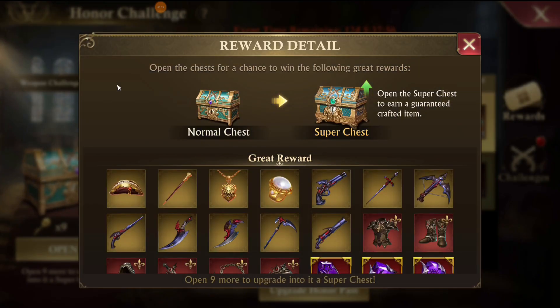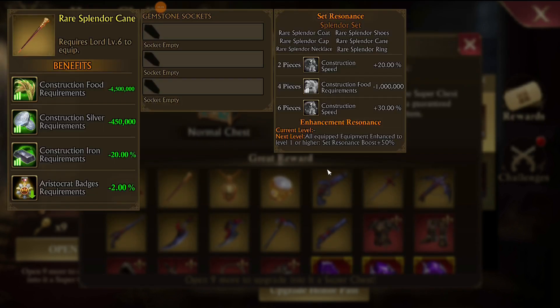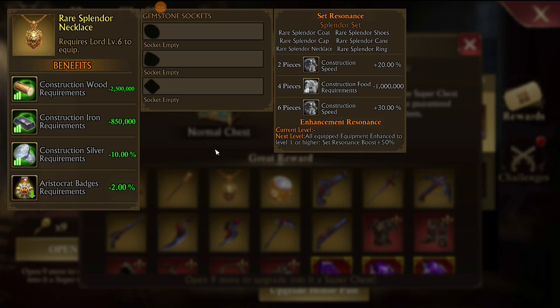The last thing I want to talk about is the rare splendor set. They give you two pieces of the rare splendor set during the Royal Revival Quests. The other place to get the splendor set right now is inside the honor chest — specifically the weapon challenger's chests, where they added the four missing pieces of rare splendor. The rare splendor pieces are slightly better than the regular splendor set per piece, and they also have the added benefit of reducing your aristocrat badge requirements by 2% per piece.